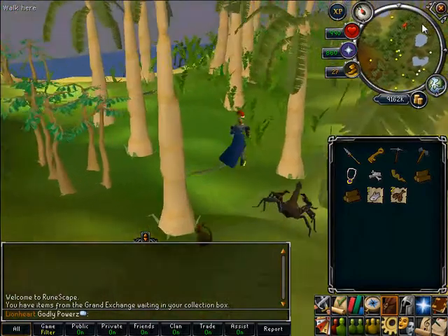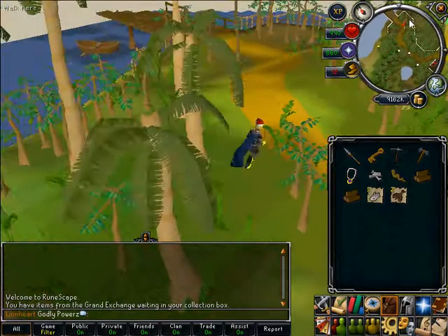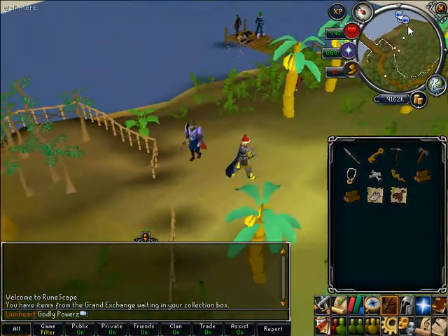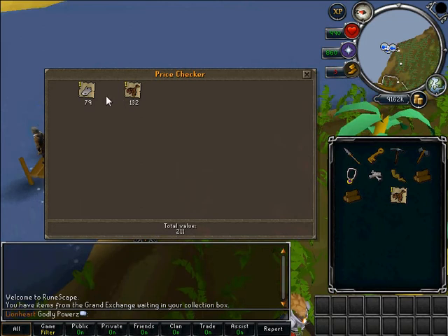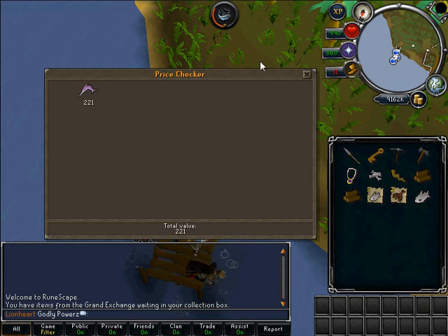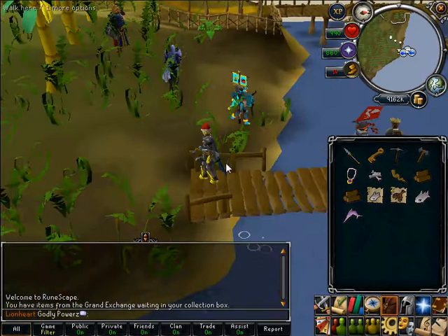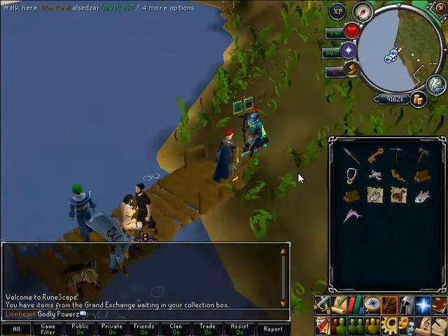He turns all your fish into notes, which is awesome because you can just run back in there. I've got 40 energy for the journey back and it took me 60 there, so I'm not going to make it in one run. But when you do get an inventory it gets quicker over time. Tuna are 79 each, lobsters are 132 to 182 each, and swordfish are 221 each. They're pretty decent, and you get your fishing level up as well.